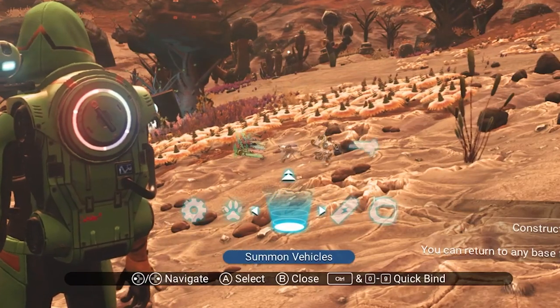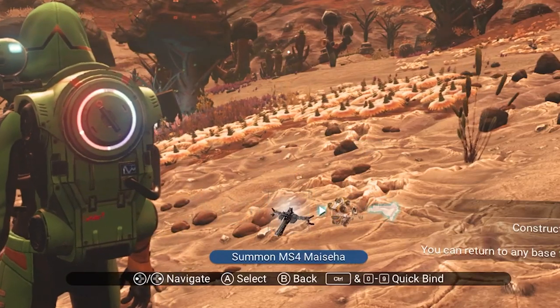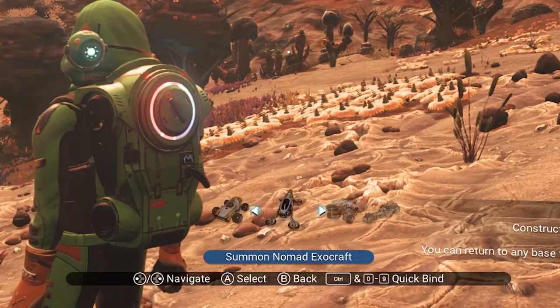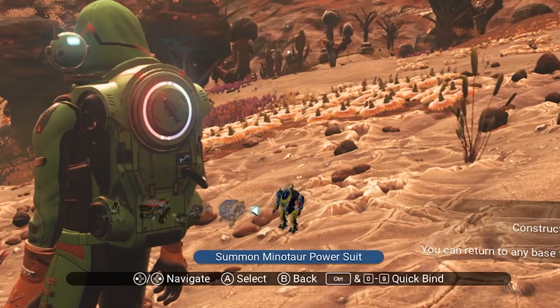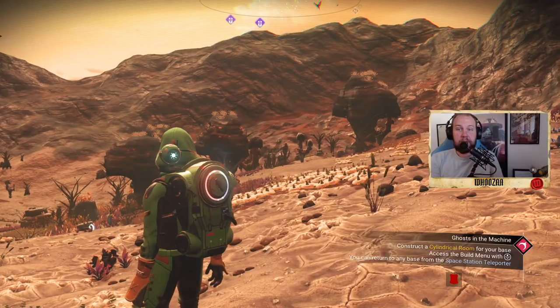So to summon your ship you go to this panel. It's called Summon Vehicles — not Utilities, but Summon Vehicles. Here you can summon Exocraft if you have discovered those. There are plenty of options. You can also summon your fighter, though that's in space.